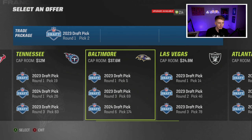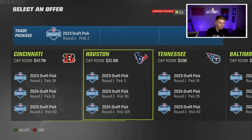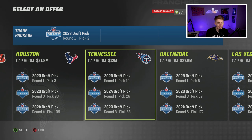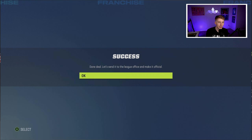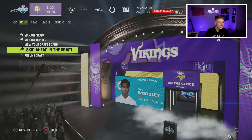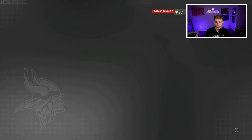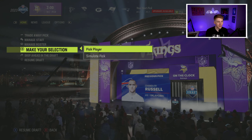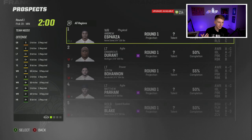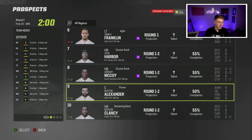I'm really liking a Titans offer: two first-round picks and a third, while still keeping one first-rounder. I make that trade with the Titans, then use that ammunition to go trade for Jalen Hurts. The Eagles signed Baker Mayfield, so now I'm trading that first-round pick I just got plus a third-rounder back to get Jalen Hurts as my quarterback going forward. Hopefully I can develop Jalen Hurts into star development.